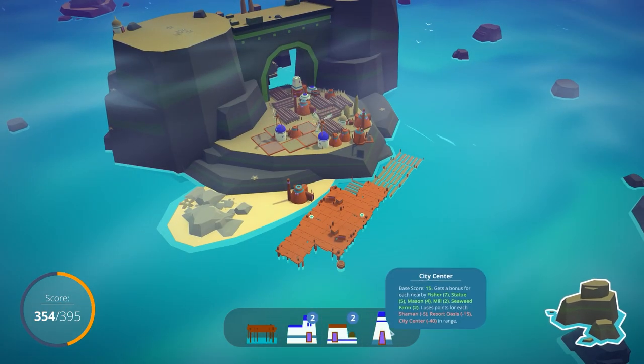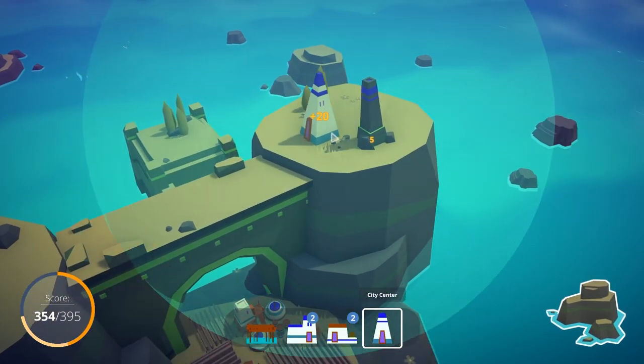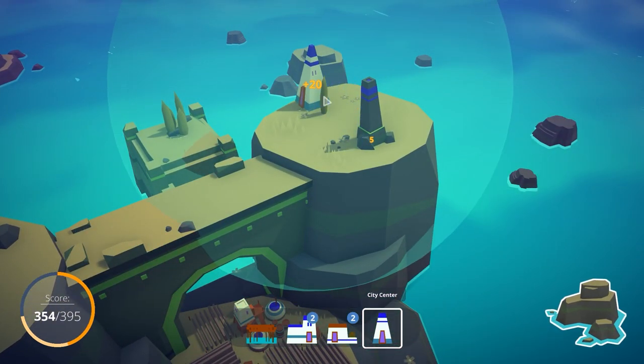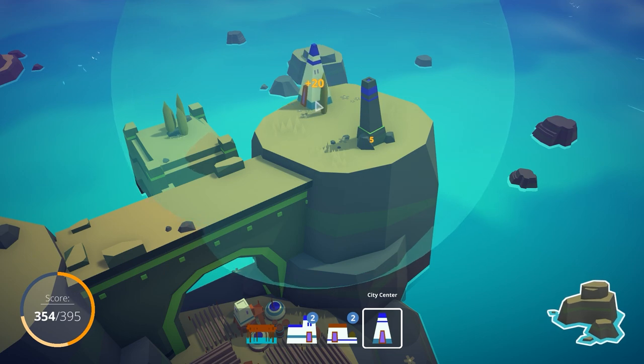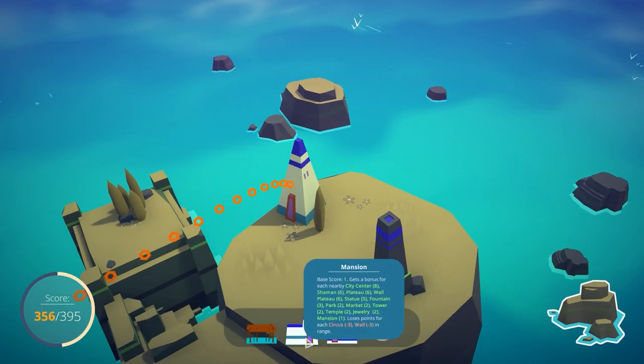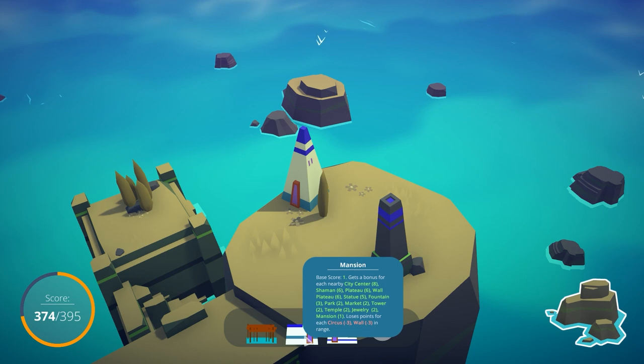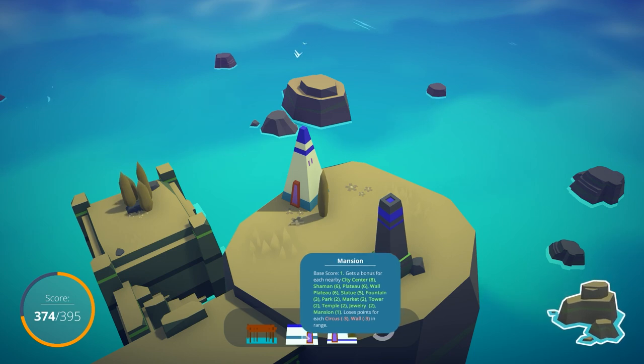Now we finally do have to place down the city pack — that's fine. I'm going to place down a city center, and by placing this somewhere over here, we will be able to take advantage of some bonuses for mansions. Mansions like to be placed near the city center, near shamans, plateaus, statues, and so on — also luxury goods. So we can go ahead and place this right along here against the city center like that. I'm going to try to fit another one right along here as well. I think that building nice and tight is pretty helpful.